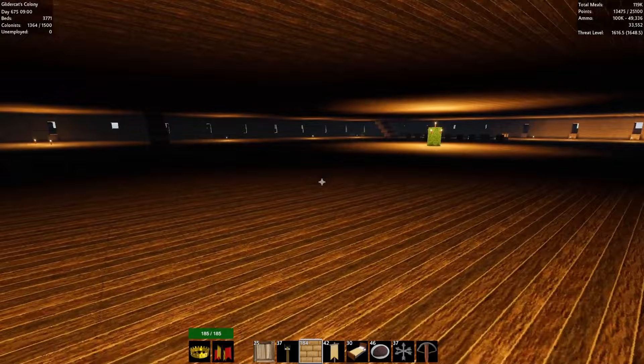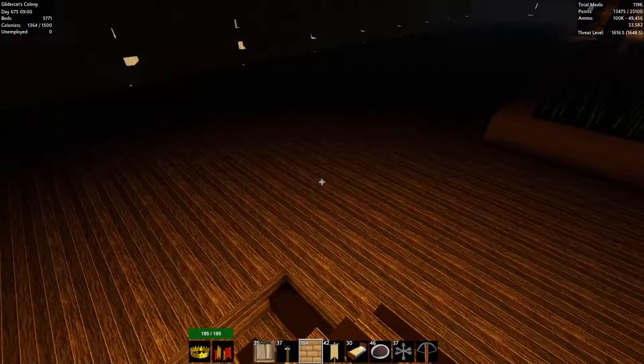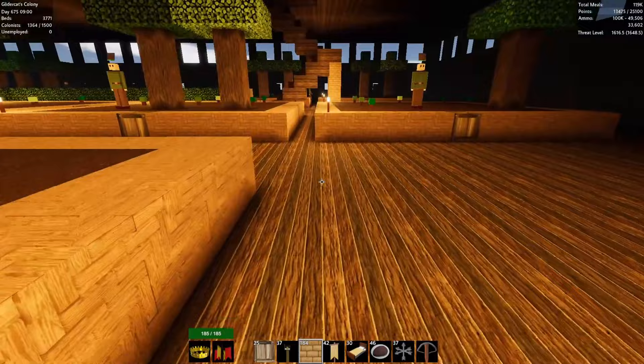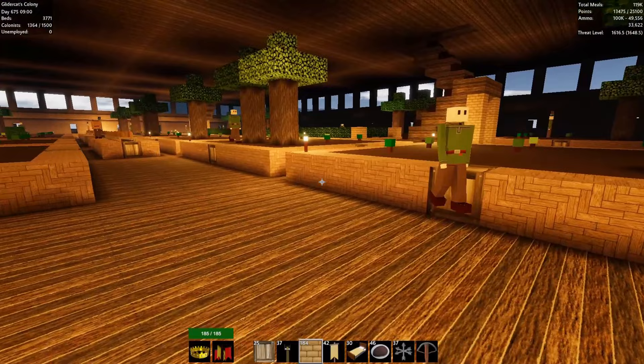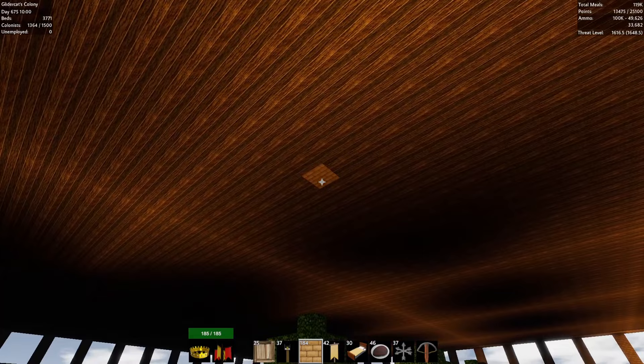This next floor should be fair game for all kinds of farming. Check it out — a huge floor up here, wide open, ready for production. Let's see where to place the farm relative to the stairways. Just trying to see if we can make a consistent layout — I think they're based off the center point. Oh man, I've lost track of where that is.